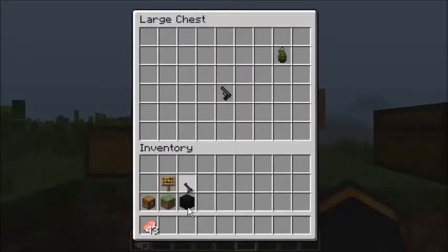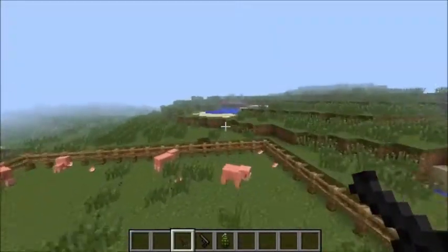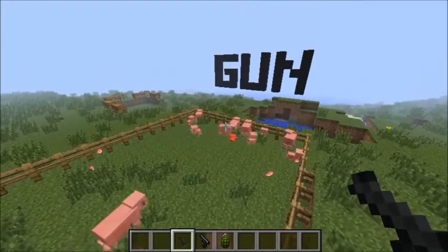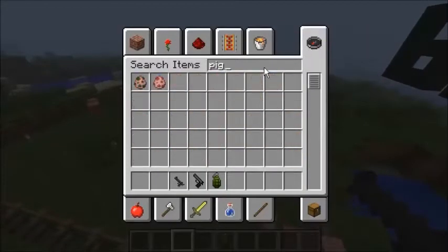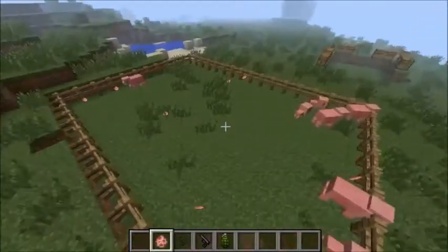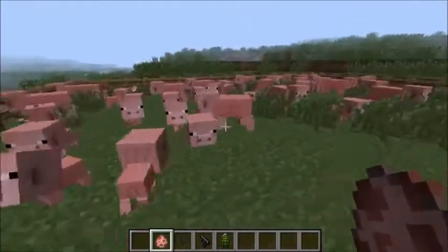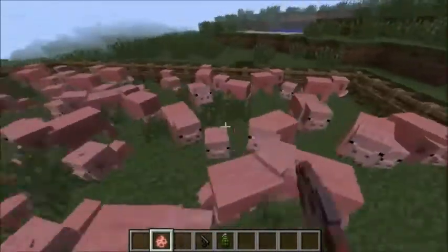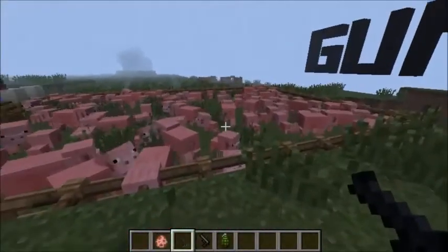Now we're onto the pistols and grenades. With the pistols you get the Desert Eagle, or the Deagle as it's commonly known, the M9 pistol, and the grenade. The Deagle does 8 damage, has 8 rounds in a clip, and is semi-automatic. So if you hold down your right mouse it won't do anything — you can, however, spam. And that's very loud. One thing I found is that if you keep right-clicking on a pig with a spawner, it makes little pigs. This is the Deagle — it's quite powerful.